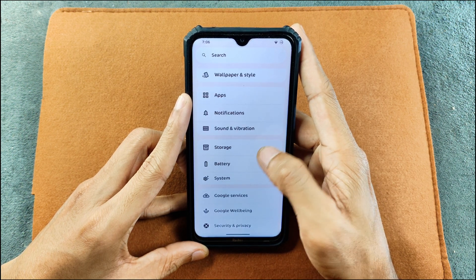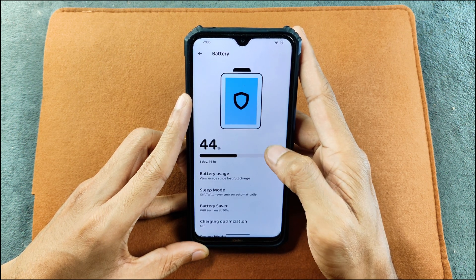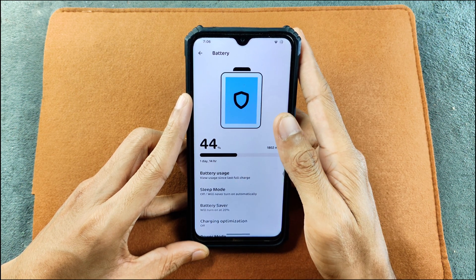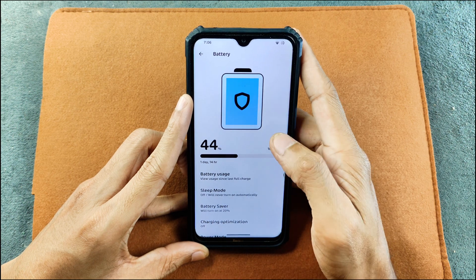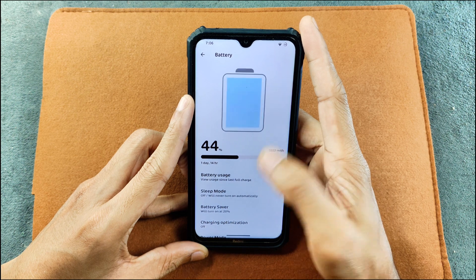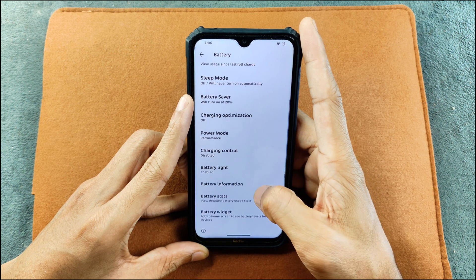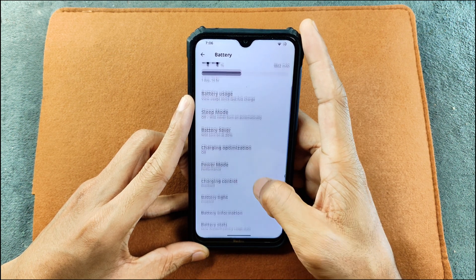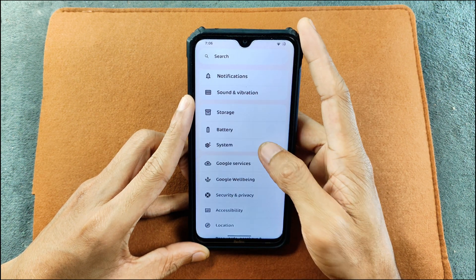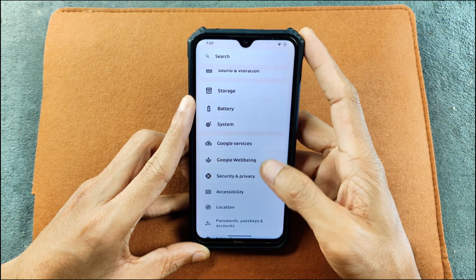Battery backup is really, really good on this ROM. I've been using it for three days straight and the battery percentage is still at 44%, which is really good — especially since I was uploading photos to Google Photos unlimited storage for more than 48 hours. We also have battery stats, light, and charging control options. I'm using the device in performance mode, and in the system section we also have Xiaomi Parts option.